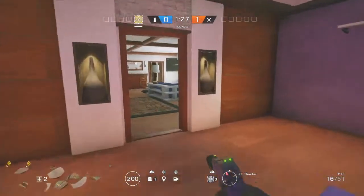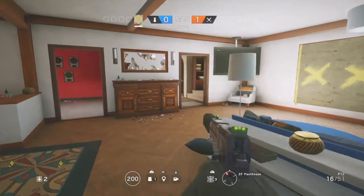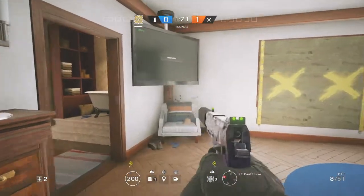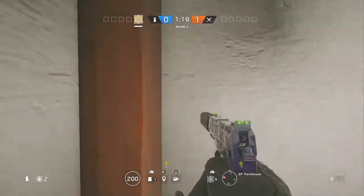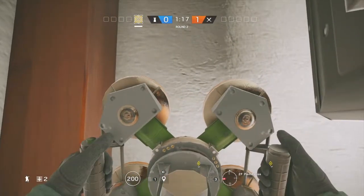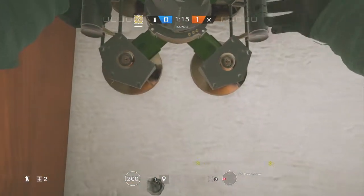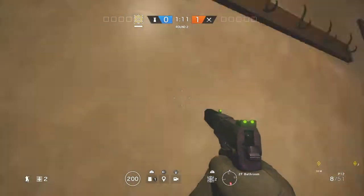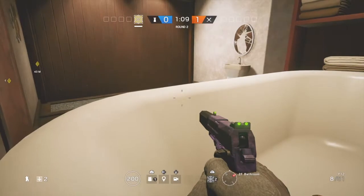So you just want to go up to Penthouse. Once you go up to the Penthouse, you want to pull out your ADS, go right there — you want to crouch under this TV and put the ADS on the wall and hold your left analog stick forward. Just keep holding it forward and you're going to be stuck in the bathtub and wall.